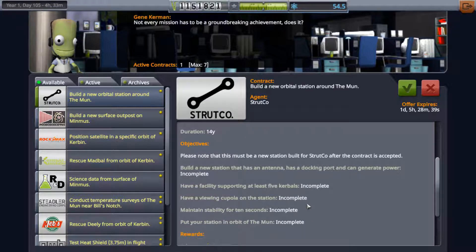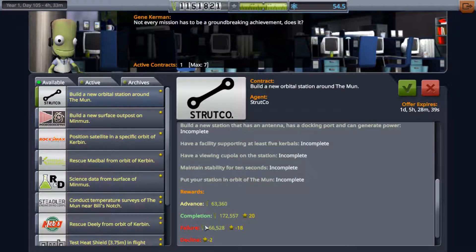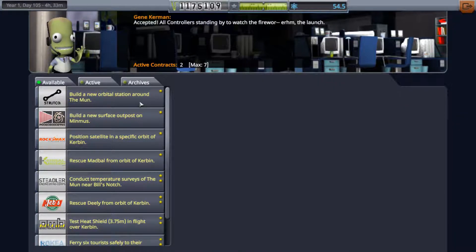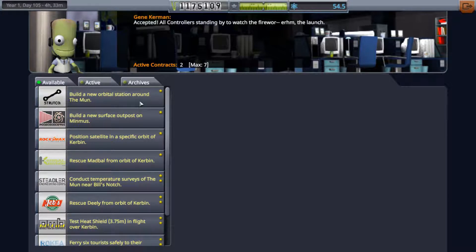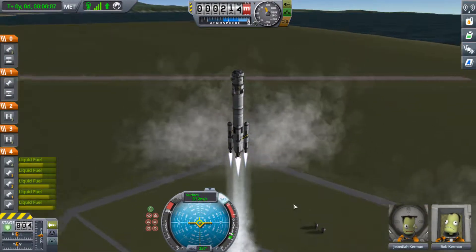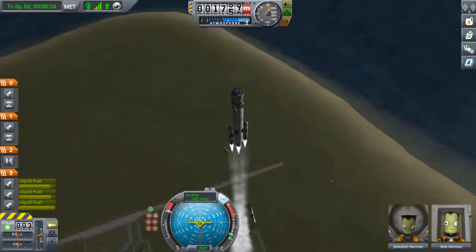Today our primary goal is to fulfill this mission, and our secondary goal is to get as much scientific data as possible. Because there's quite a lot of things to do, I decided to split this into two episodes. Today you're going to see part one, where we're going to send the space station into an orbit around the moon and dock. Tomorrow you'll see part two, where we gather a lot of scientific data.